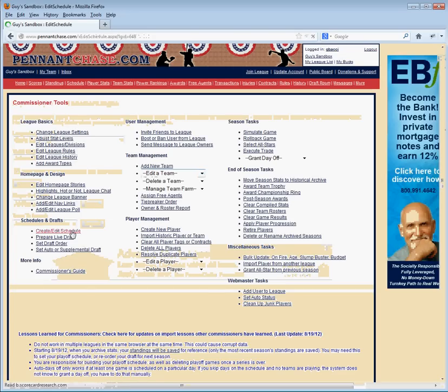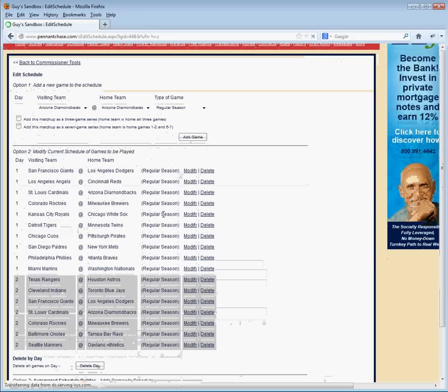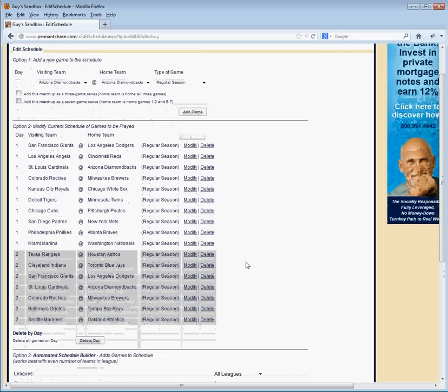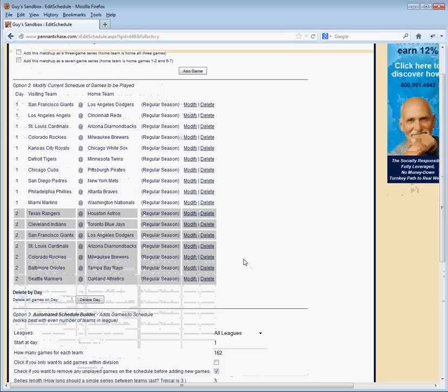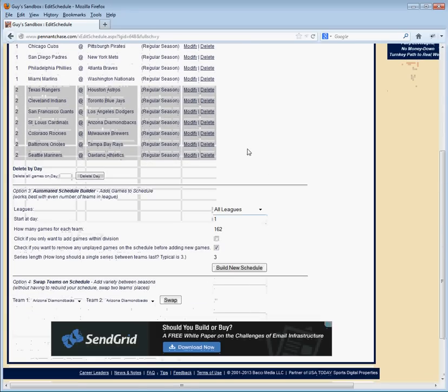Creating the schedule is a big challenge for anyone who has not been a commissioner yet. I would suggest if you're going to try to do something like play a major league schedule, you probably are going to want to add your games one by one as you go along. Once you play a full season, you can reuse that schedule. I've already built out the first day and the second day of the major league season, but I'm going to build this out as I go along — there's no way I would have enough time to build the entire schedule at once. Then I can keep that schedule and reuse it season after season.